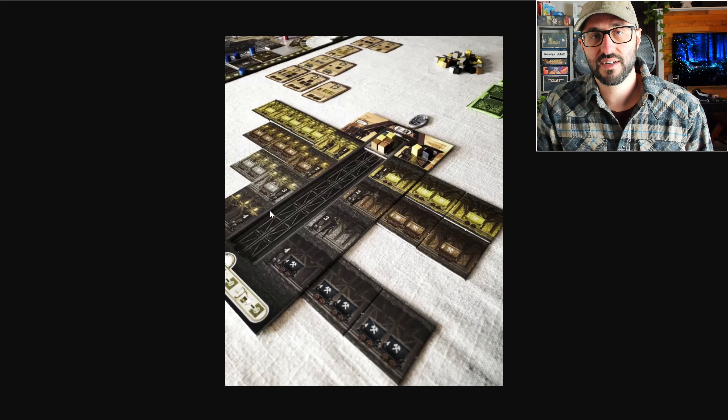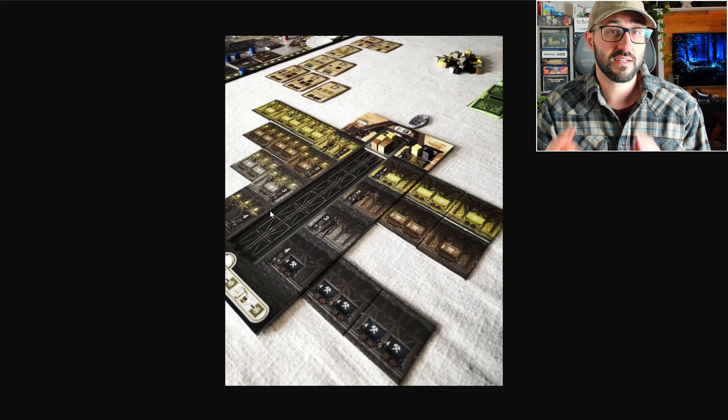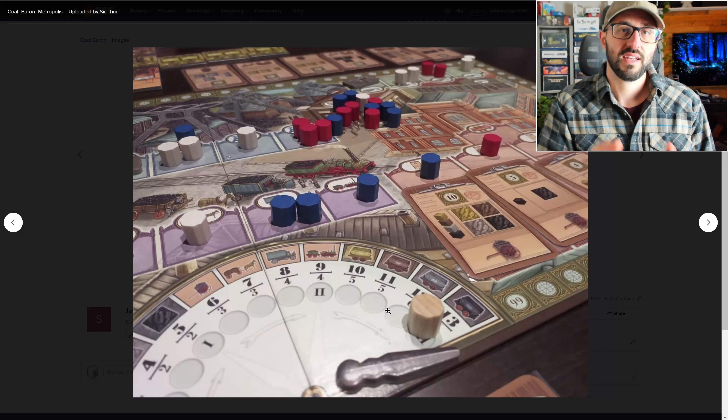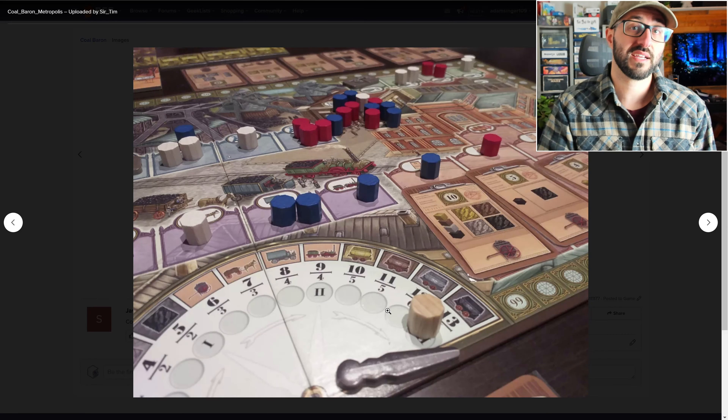There's also a location that gains you mining actions that you'll be able to use over on your mineshaft board. You're going to need those action points to do anything on your mineshaft board — like move the elevator up and down through different levels, or load or unload resources from a certain level onto your elevator, or to load those resources off the elevator onto one of your orders.